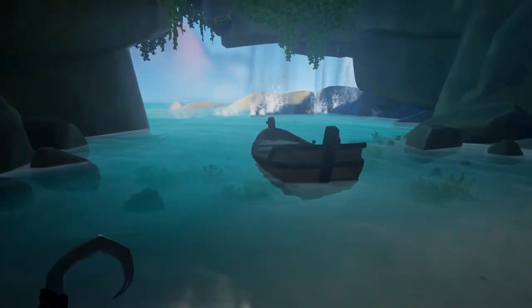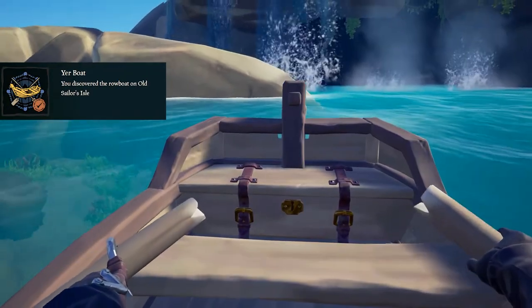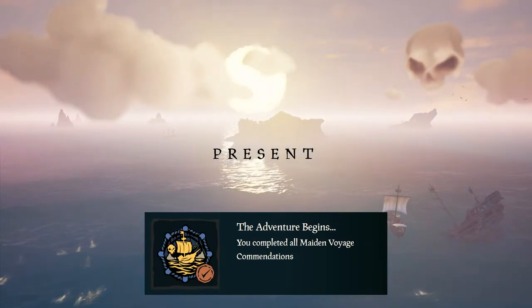Turn around, go to the rowboat, and complete the mini rowboat tutorial. Now just complete the Tall Tale and you'll get The Adventure Begins and your Magpie's Fortune Sails.